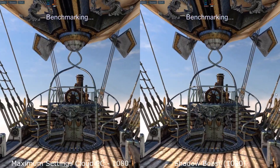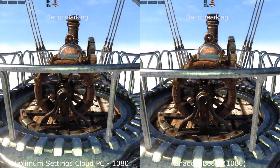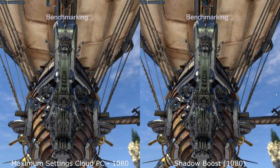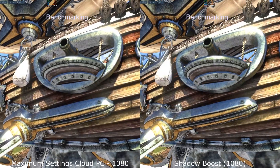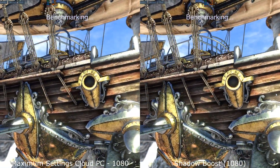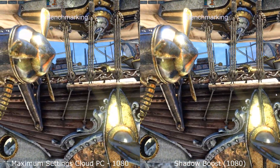On the Shadow side, the GPU is almost maxing out, bouncing between 92 and 98 per cent, and the CPU is also a little bit higher, bouncing between the 25 and 30 per cent mark. RAM usage is also higher on Shadow than it is on the Maximum Settings rig, but both are having a little stutter here and there as we go through these transitions.